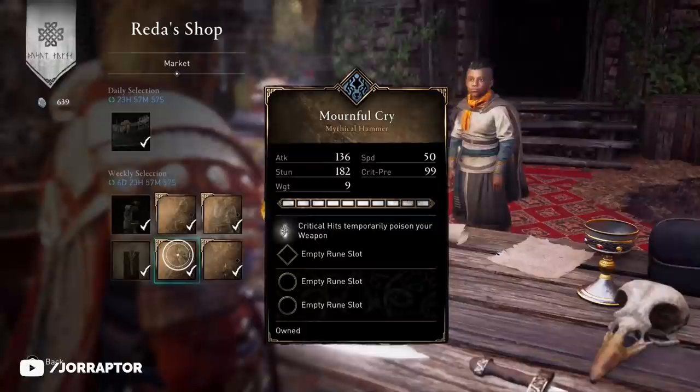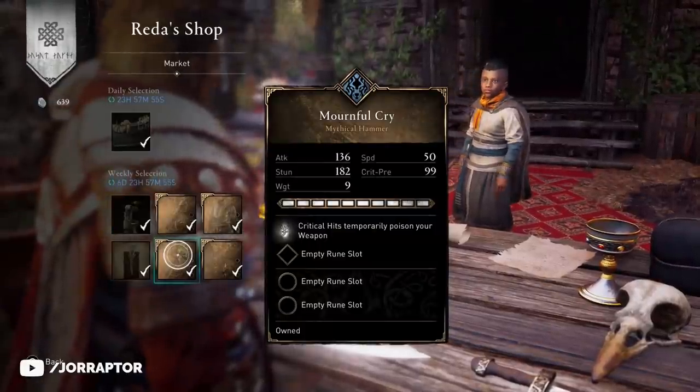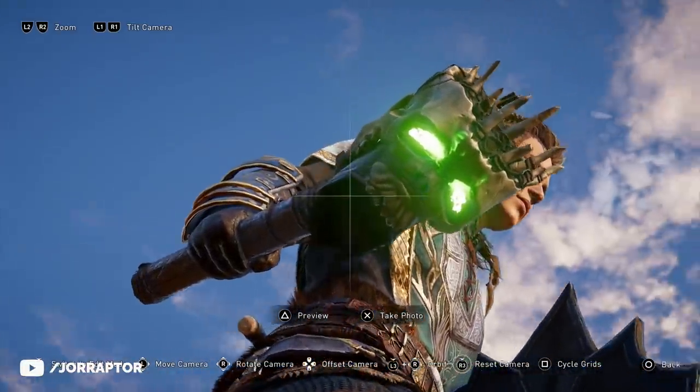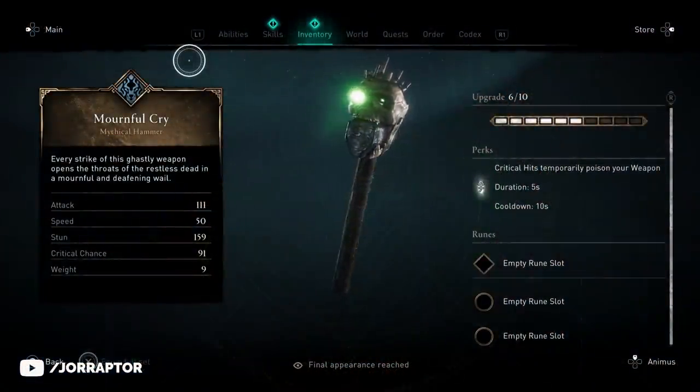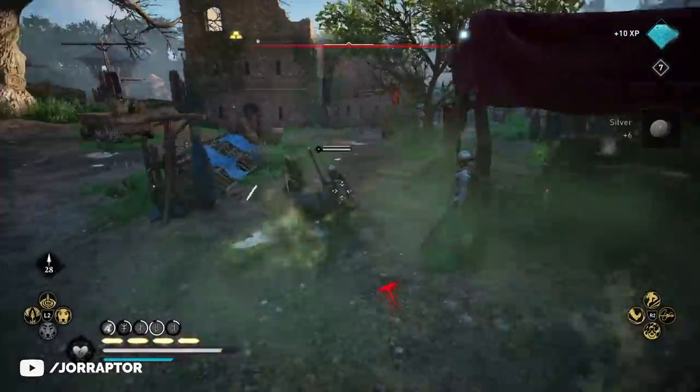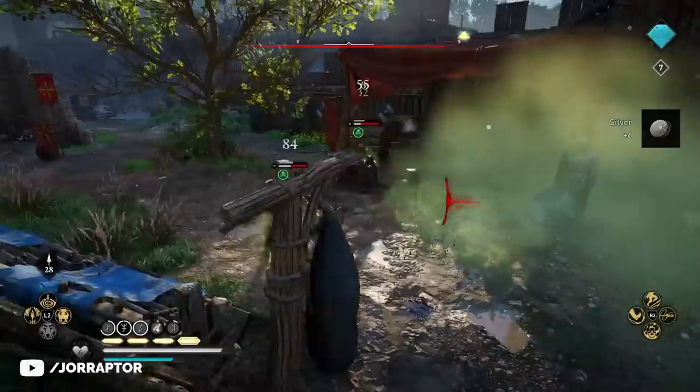Other things you can buy this week include the Mournful Cry Poison Hammer, which I think is still one of the coolest looking hammers in the game. The perk is not bad either if you like poison, though it has been at Reda a couple of times before, so there's a high chance you may already have it.